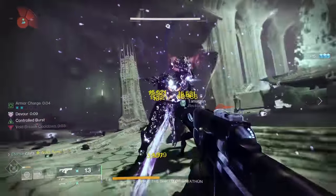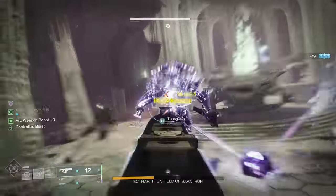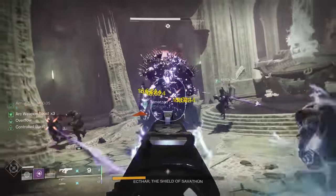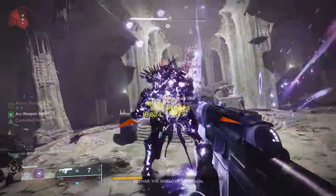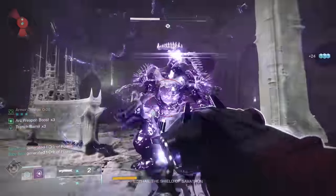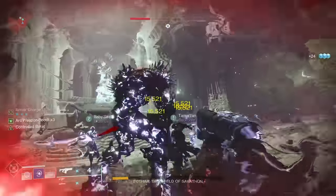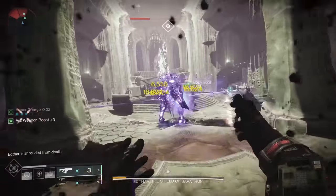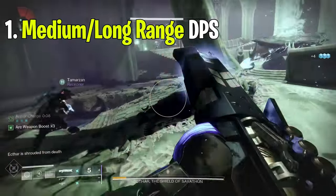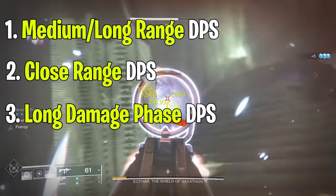Dealing damage as fast as possible and overall just doing more damage is one of the most important things inside of Destiny, especially in endgame content. I've split this video up into four separate sections depending on the type of DPS that needs to be done: medium to long range DPS, which is the most common aspect in Destiny; close range DPS; long damage phase DPS; and support DPS.